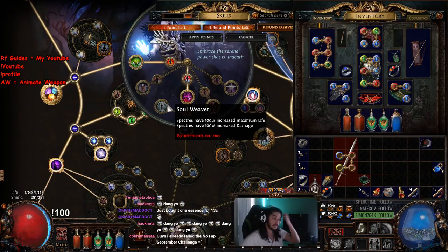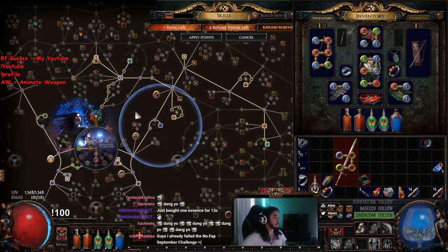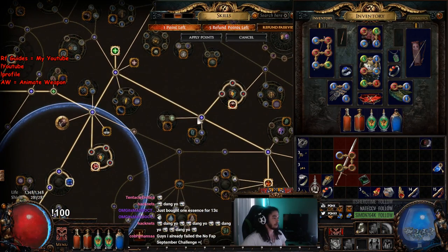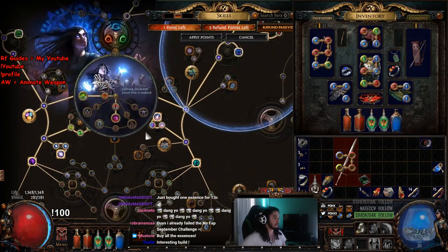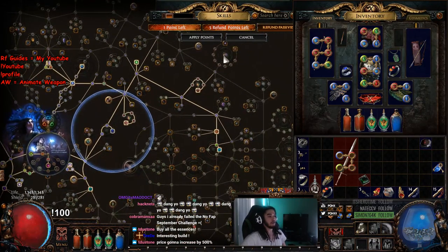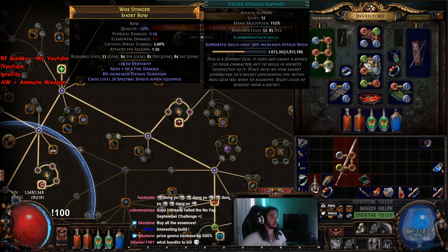I'm probably going to go into Soul Weaver when we get the Wicker Man going, but that's still something we need to test out. I started by going up through Lord of the Dead, came across, grabbed the life, came down, went over, got the skill effect duration, and then you pretty much just put in aura nodes as you like. Minion Damage, Melee Splash, Ruthless, Elemental Damage with Attacks, Elemental Focus, Faster Attacks — feel free to do whatever you want with your links.